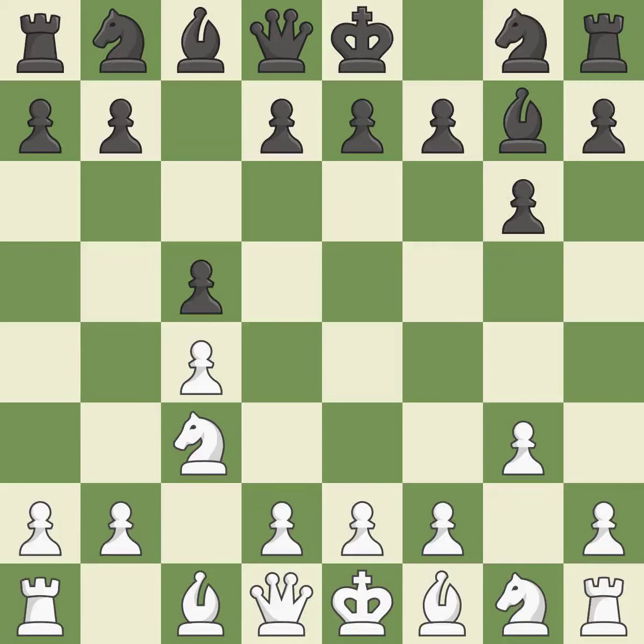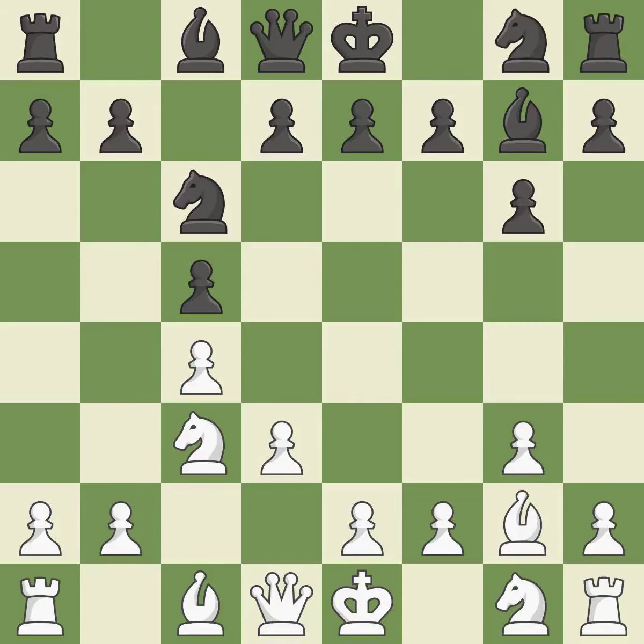Fianchetto move Bg7 places the bishop on the long diagonal. Fianchetto move Bg2 also places the bishop on the long diagonal. Nc6 develops the knight toward the center and controls the e5 and d4 squares. D3 protects the c4 pawn, allows the dark-squared bishop to develop, and controls e4.